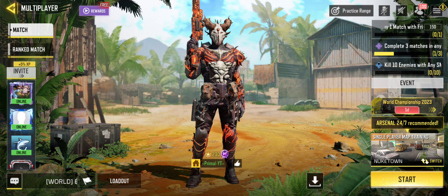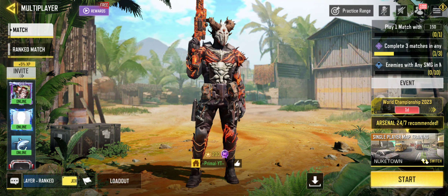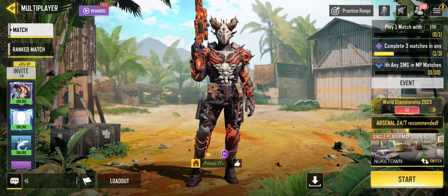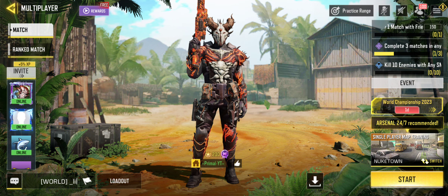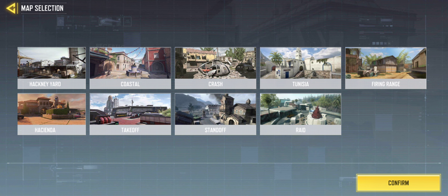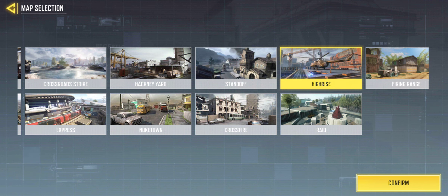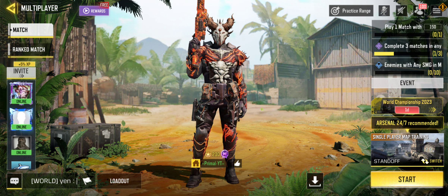For maps to grind camos fast: if you're a sniper main, SMG main, or very movement-based, I recommend Shipment. If you need a bigger map, go with Firing Range or Crossfire. For long shots, High Rise is always a good option, and Scrapyard is also a solid map for long shots.